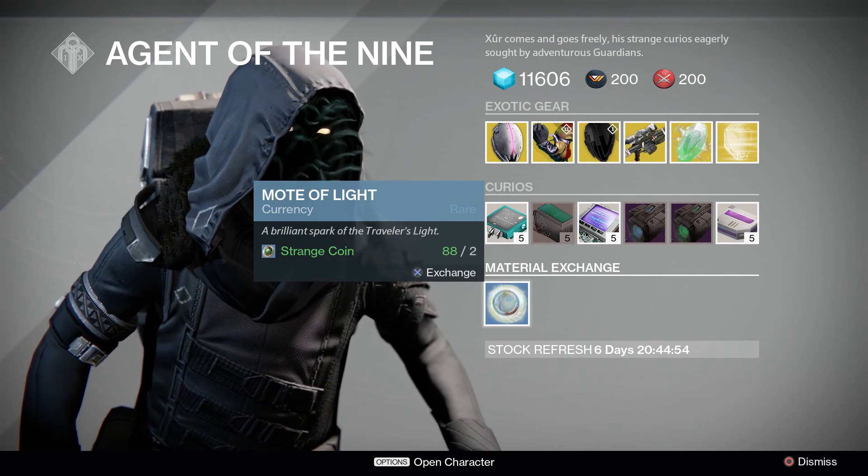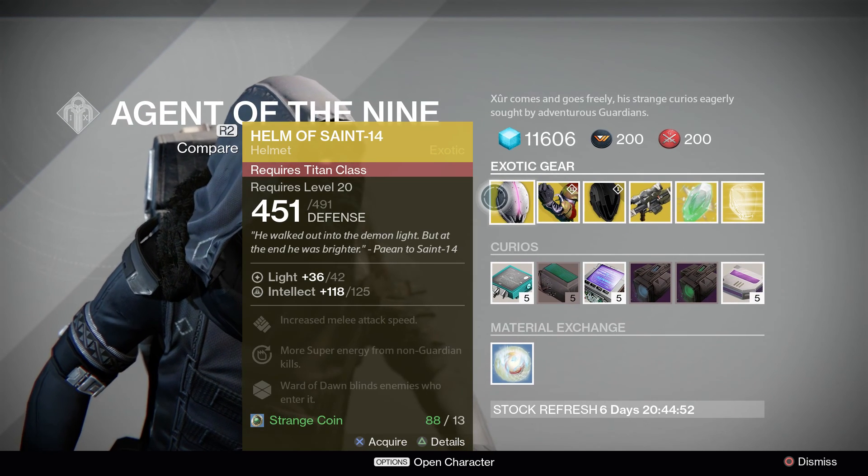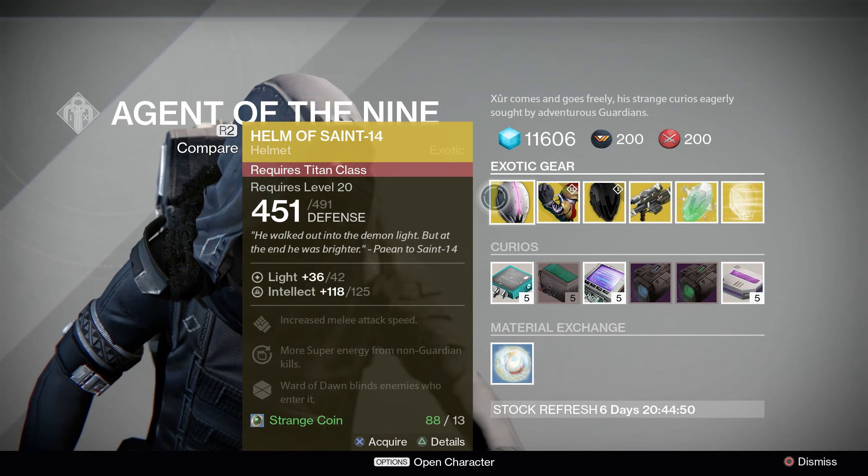For the material exchange, you get one mote of light for two strange coins.